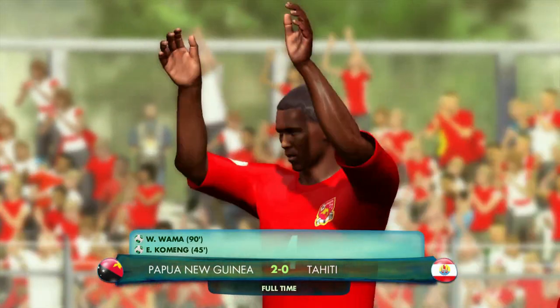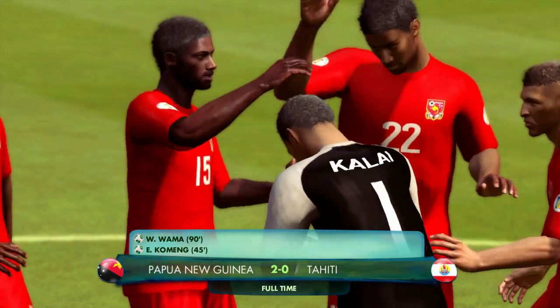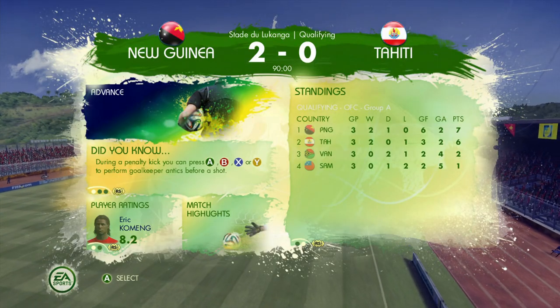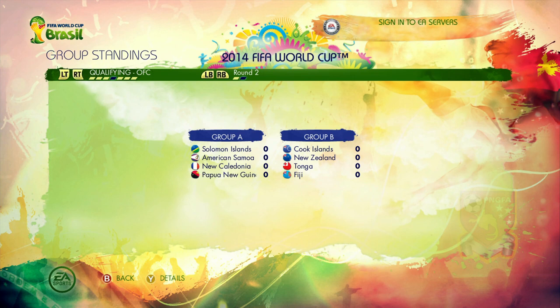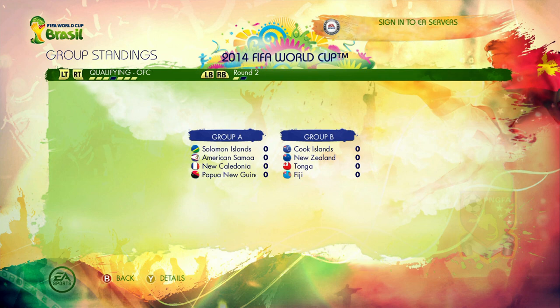Papua New Guinea have beaten Tahiti 2-0, and I'm fairly sure we've advanced to the next round because there were no other qualifying fixtures on the calendar. We pip Tahiti to the top spot by one point — Papua New Guinea have finished at the top! We are in round two now, in group A alongside the Solomon Islands, American Samoa, and New Caledonia. That's going to be a very interesting group for the next video. If you enjoyed this part one, give it a like and subscribe — keep it loco as always!